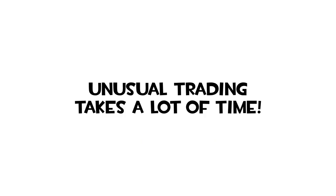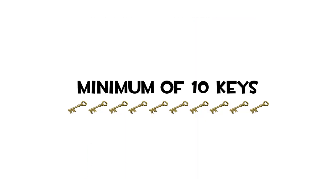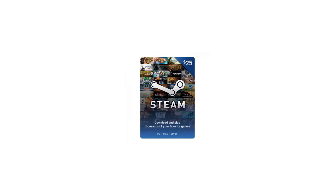One thing you'll notice once you start trading with unusuals is that it's typically a lot slower than normal trading, so go into this with a lot of patience. To start unusual trading, you can either work your way up from nothing to around 10 keys, or just buy 10 keys off the Steam Market. You need a minimum of around 10 keys. There's no shame in buying some keys to get started — if it costs around $25, you can easily make that money back once you start unusual trading.